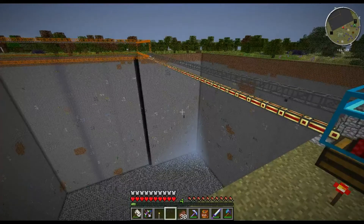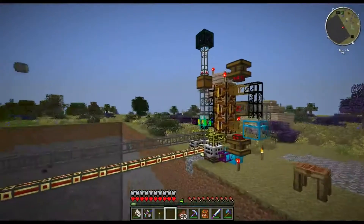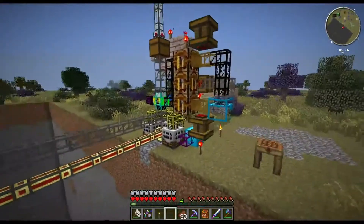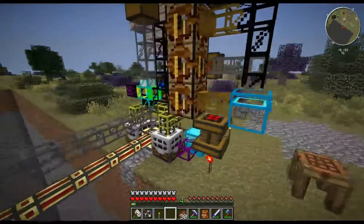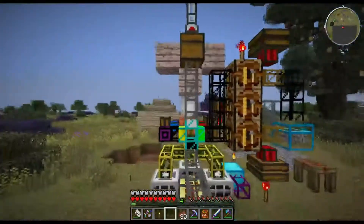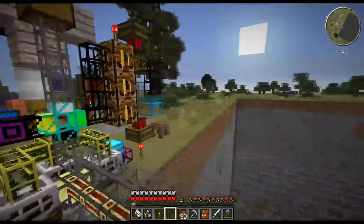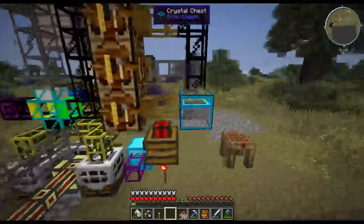Hey guys, Andy from ftpgamers.com. This giant monstrosity here is our compressed cobblestone generator. It's a bit messy because it's got boxes and pipes and everything going in all manner of directions, but it's very, very effective.